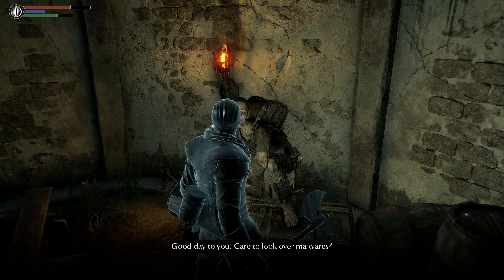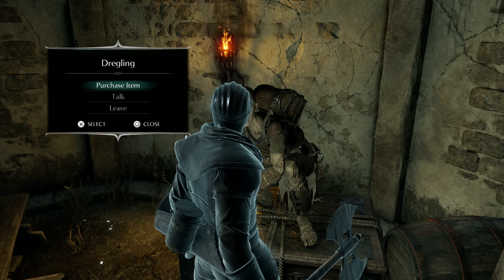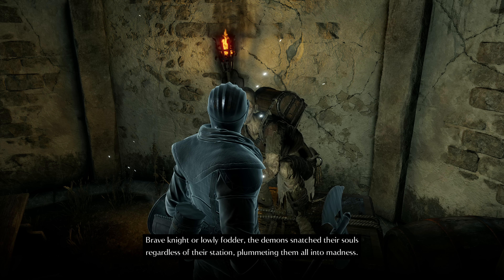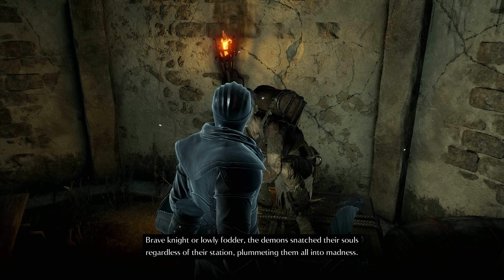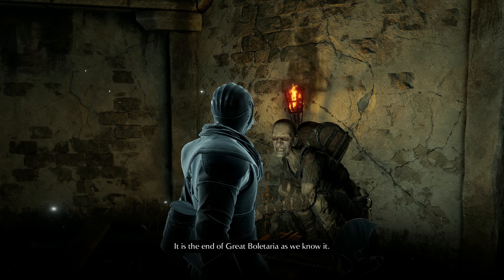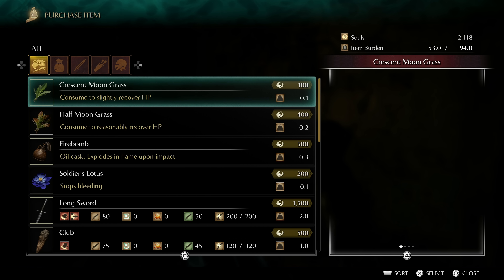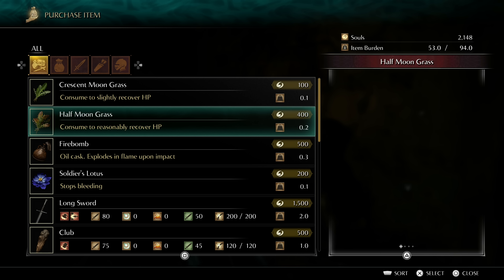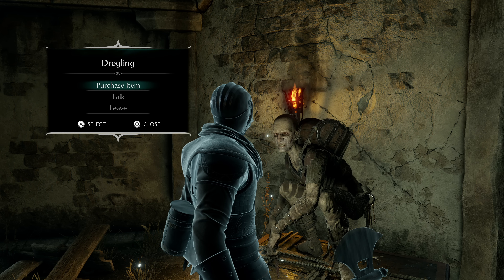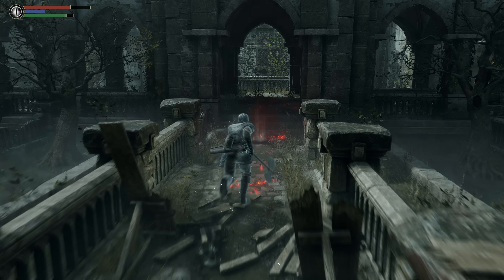Well hello, good day to you — care to look over my wares? Yes please, mostly stolen, but who's telling. The demons snatched their souls regardless of their station, plummeting them all into madness. And those who dare cling to their humanity were hunted down. It is the end of great Boletaria as we know it — but at least the demons don't send us to our deaths in battle. What are you selling? Long swords, clubs, spears, helms — could buy more healing if we wanted. I think we'll hold off — I want to mostly save for leveling.